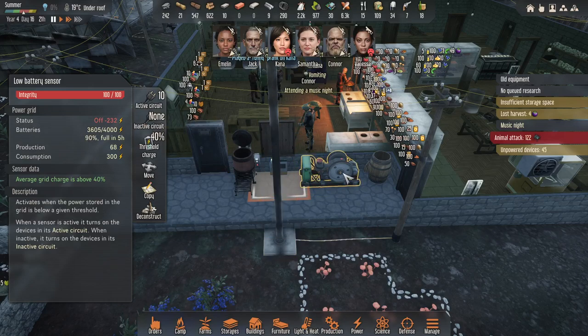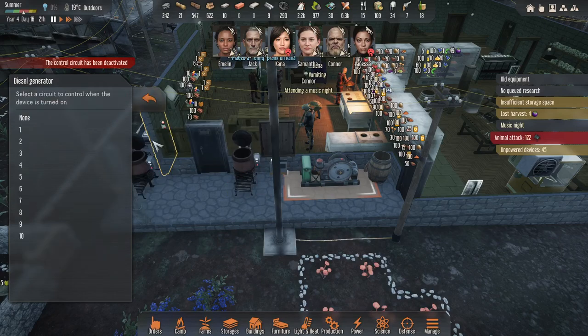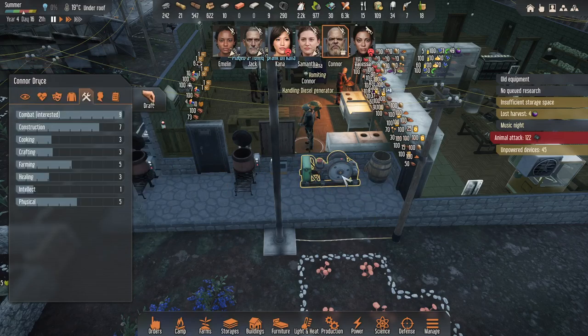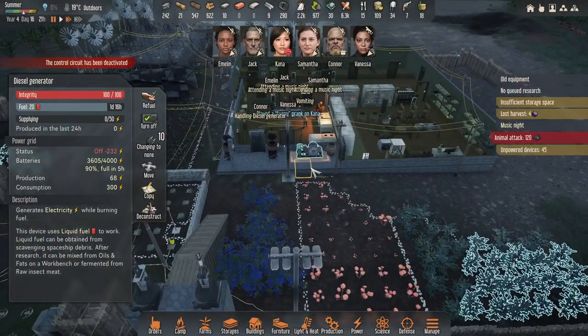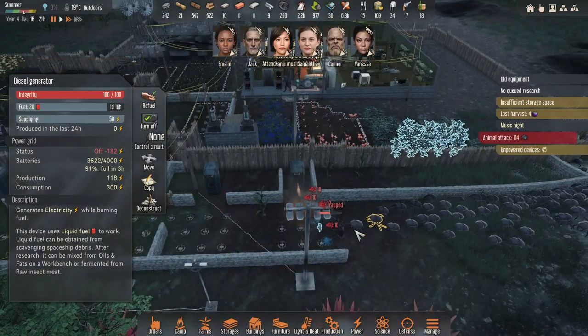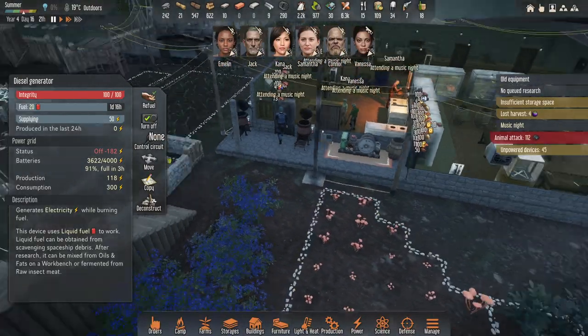It doesn't really help when things are just unpowered because I'm draining so quickly. That's a weird system. The easiest thing to do is handle the generator — it's got fuel, but that's not enough.